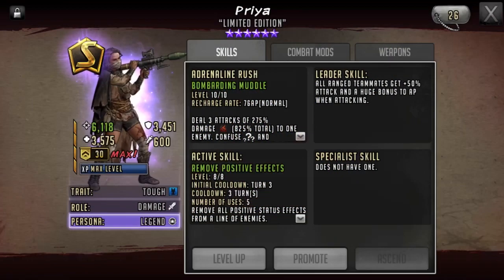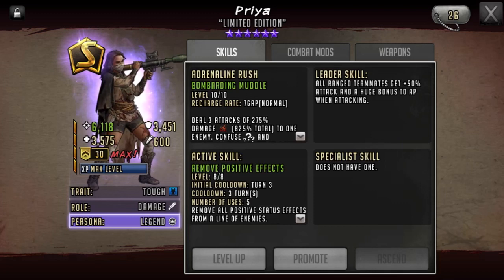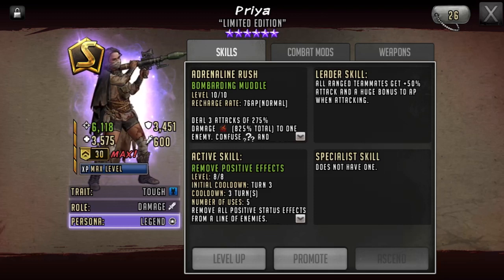Hey everyone, so in this video I'm going to be going back over Priya and some of the changes that I had to make to her mod set because of a recent meta change. For those of you who are not aware of what meta change means, it basically means in gaming when we talk about the meta, it's the strongest characters and strategies currently being used in the game. When new characters come out, new weapons become developed, new mods — any changes in the game can affect the meta.